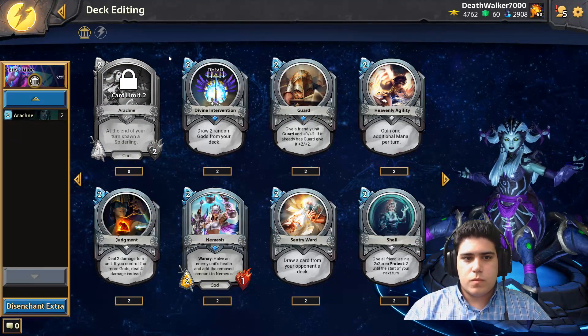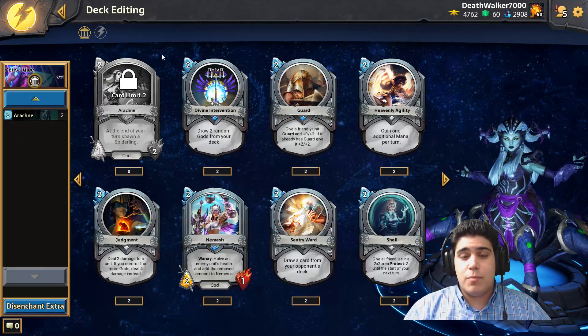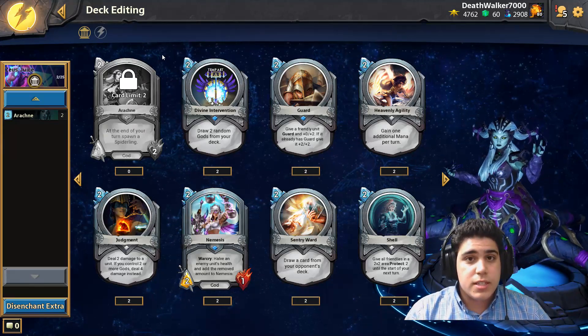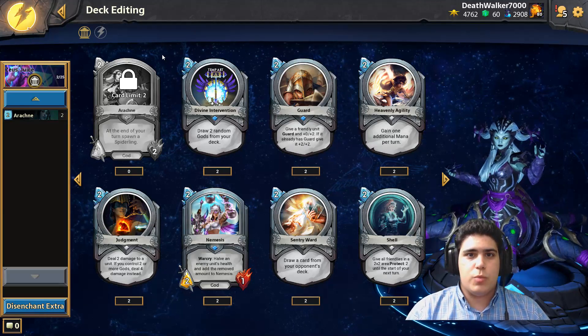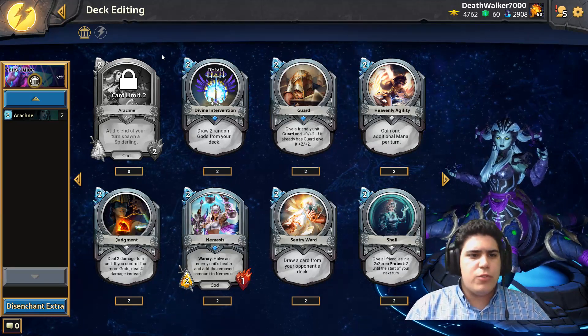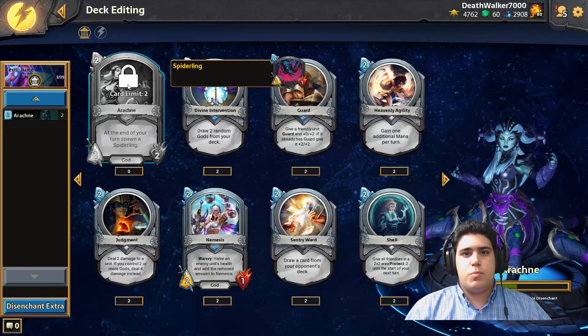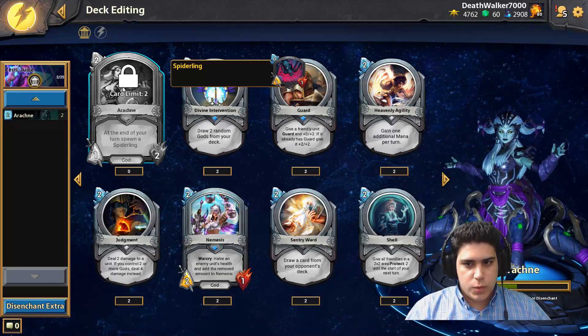Most of the time you're going to have to go face instead of trying to trade, since you're playing a really aggressive deck. We're going to have two Arachnids - since the change they're your best first play. Pop a lot of spiders and Arachne is really, really good.